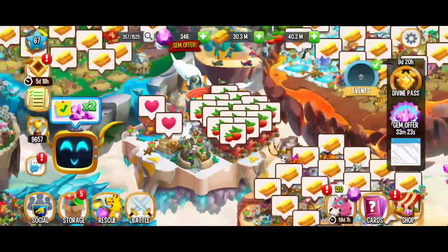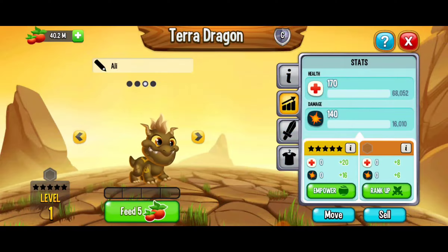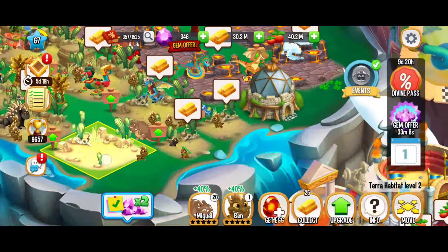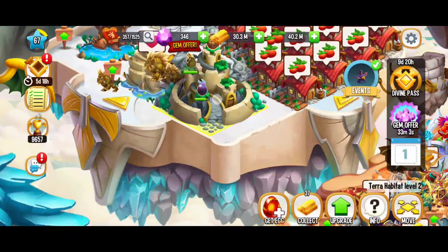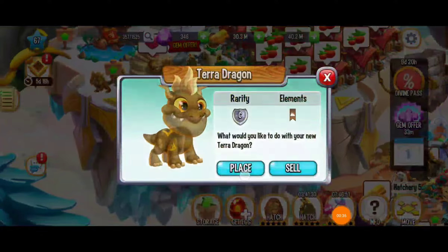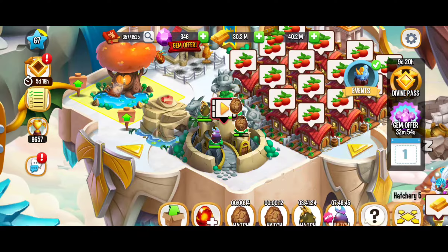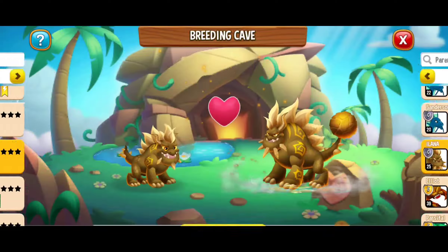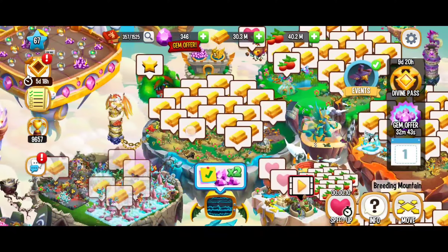We're going to watch this video for the 10,000 food. We finished two out of two league battles, now we just have to hatch an egg. We're going to go ahead and place these terra eggs. When it comes to breeding you can sell the dragons, but when it comes to hatching you actually have to place those dragons. So let's get one more space — we'll get rid of that level one terra dragon and hatch this terra dragon egg.